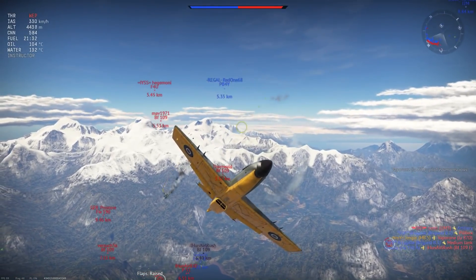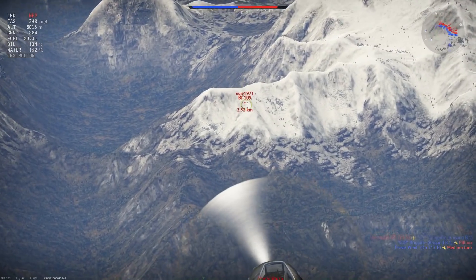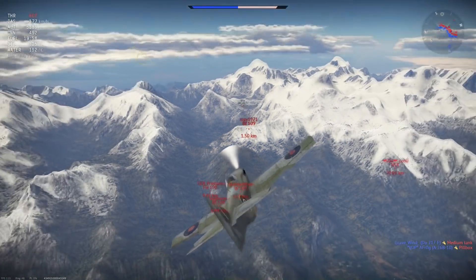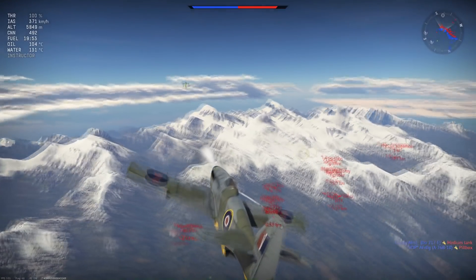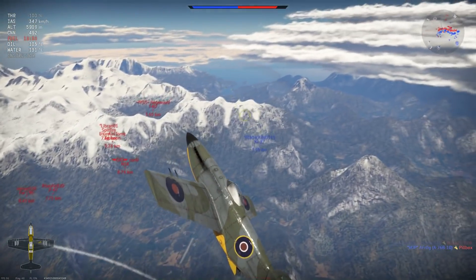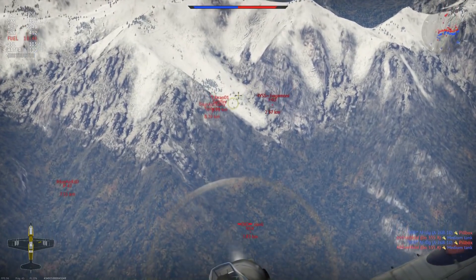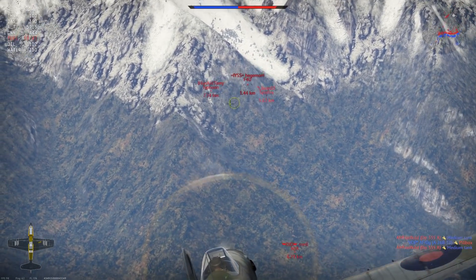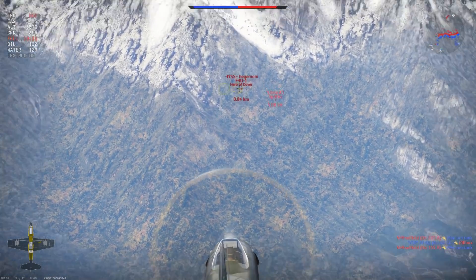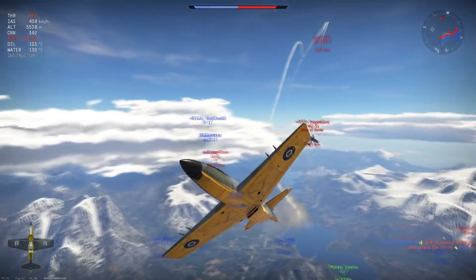Turn time in the plane is average, and with flaps it's decent. The flaps do rip off at 340 km/h, and this plane really is not very good when that slow, so the flaps don't help much except in the 300–340 km/h window. Roll rate is average to decent — it becomes average below 350 km/h, but above that, from 400 to 750 km/h, the roll rate is pretty decent.